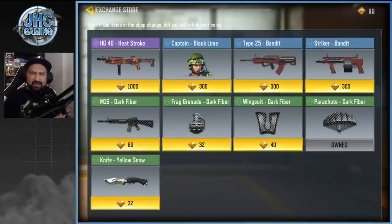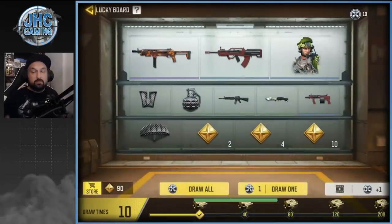What's up guys, Johnny here back with another Call of Duty Mobile video. In today's video we talk about the secret exchange store — it's pretty well hidden, not everyone knows about it. It's probably the best addition to Season 7 in CoD Mobile. You can get all these items here for free, and there's a soldier skin — Captain Black Lime — for only 300 tokens. In today's video I'm going to show you how to get these tokens and what you should do with them.